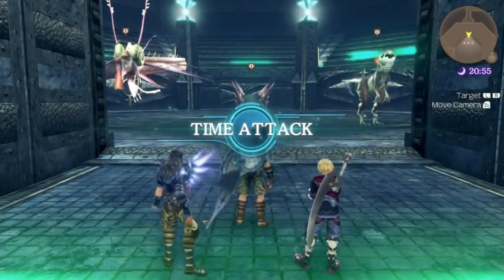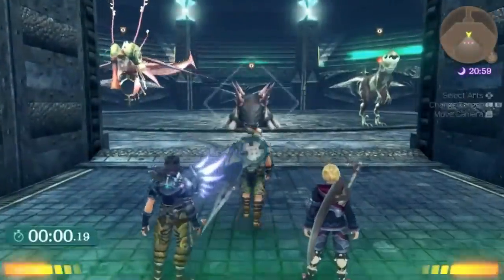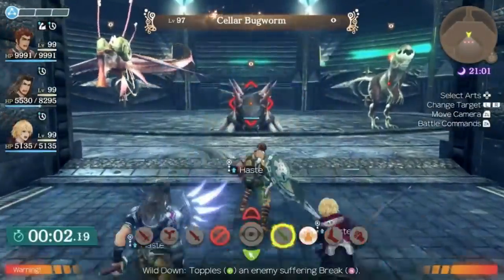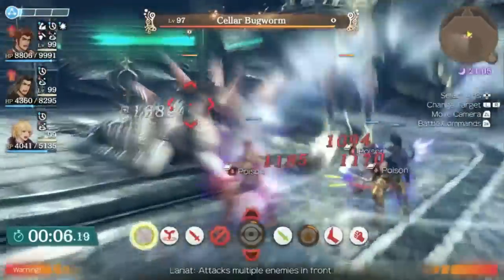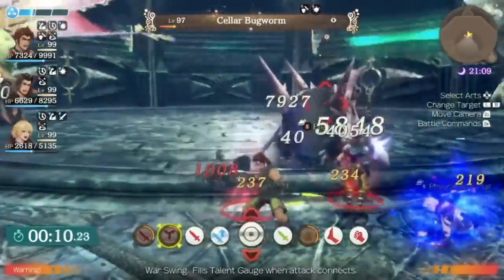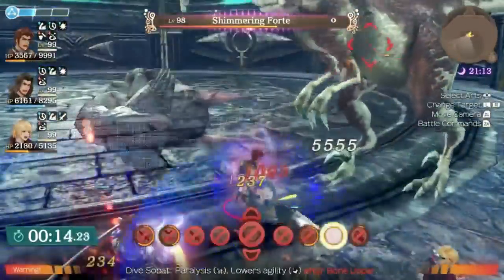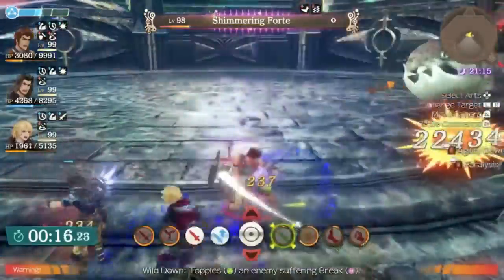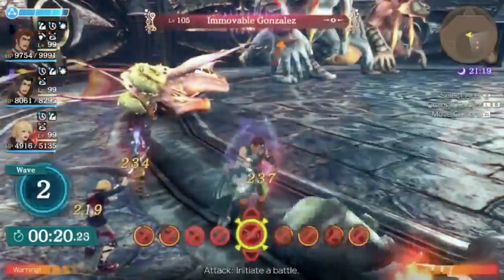Ryne is one of the strongest, if not the strongest character in Xenoblade Chronicles Definitive Edition. He has some absolutely insanely high burst damage and some of the best area of effect and strongest arts in the game. His old weakness of bad cooldowns has mostly been fixed thanks to the inclusion of level 12 arts which scale linearly, and overall it makes him an absolute force to be reckoned with. He's probably my personal favorite character to use.